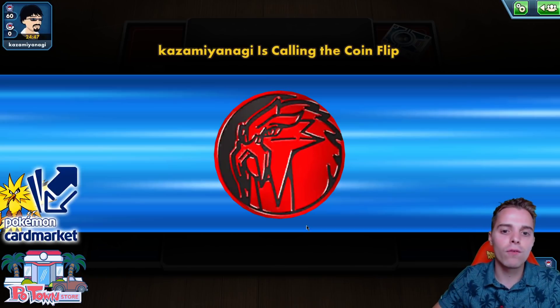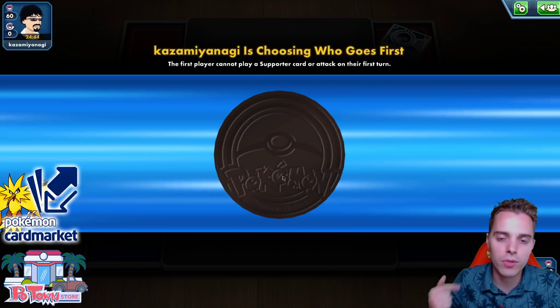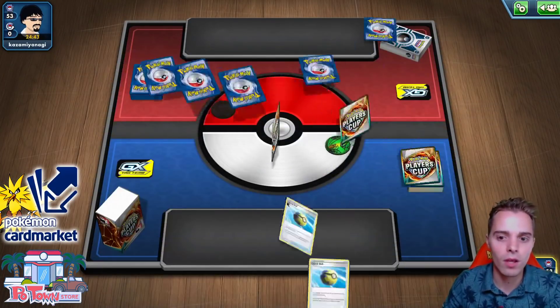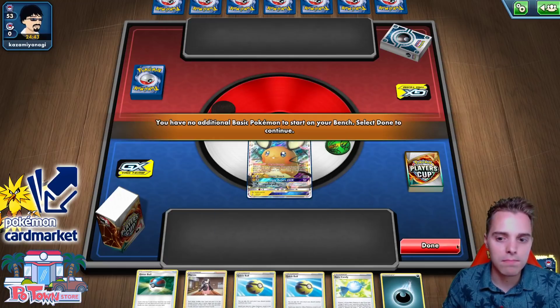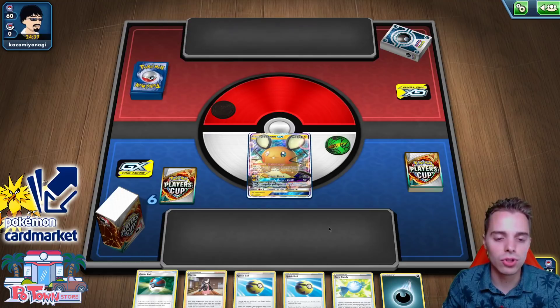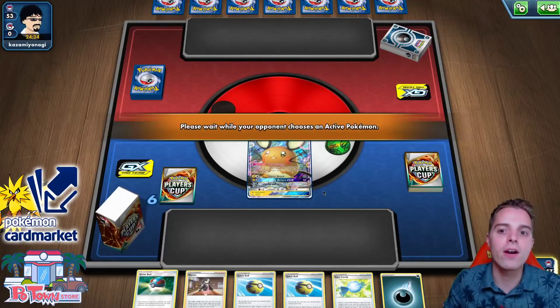We're up against an opponent with the Entei coin. We lost the coin flip, but we actually get to go first — that's nice. Starting with the Deino is bad, but the good news is we do have Quick Ball and Great Ball. It's a Fire deck, and they actually had that Dark Signal. The good news is Guzzlord can also take two Prize Cards on something like a Volcanion with 120 HP.